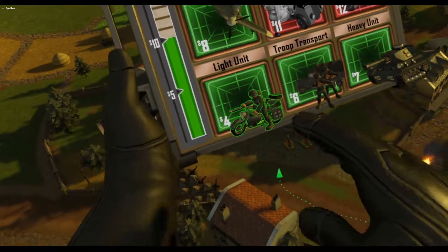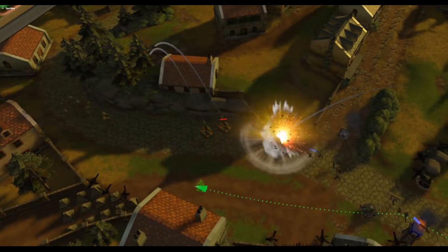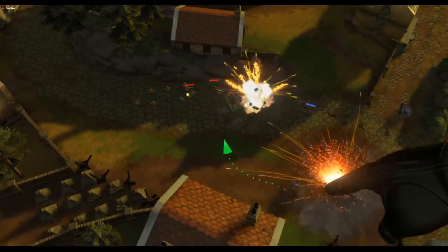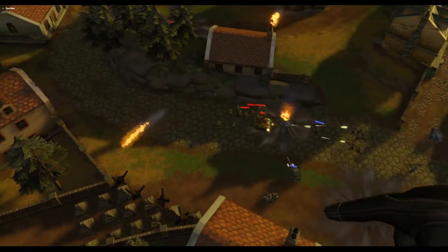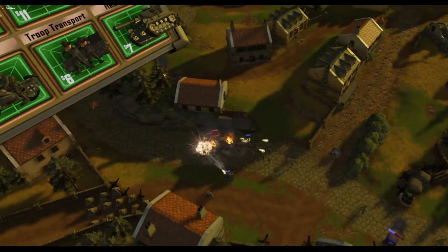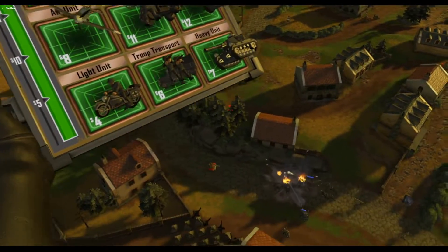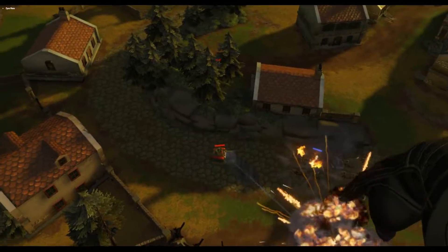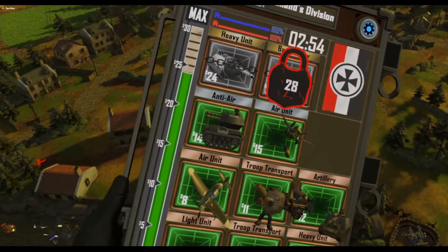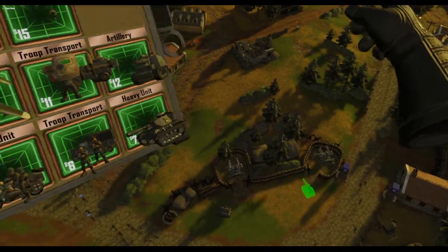Bazooka's weakness: artillery. You can handle artillery with close range attacks. They have a minimum range, so one strategy I like to use is get some jeeps or motorcycles around the artillery within their minimum range. It's very frustrating to lose artillery to jeeps and motorcycles.